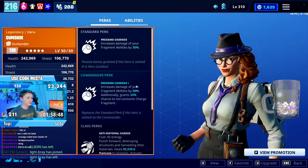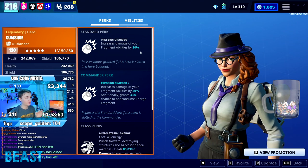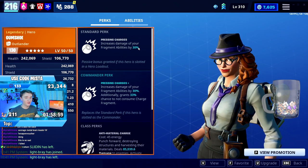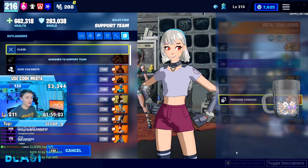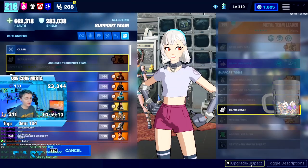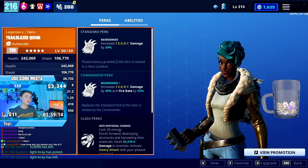Then we've got Gumshoe, who's available from the Ark deck of llamas. You can also research her without a voucher, which is really nice. She gives you a 30% bonus to fragment abilities — and apparently that does not mean you need a fragment. So this is a flat, constant 30% buff to your shock tower and Teddy. Then we've got Berserker because it's awesome — 30% applying to the base damage of your Teddy.